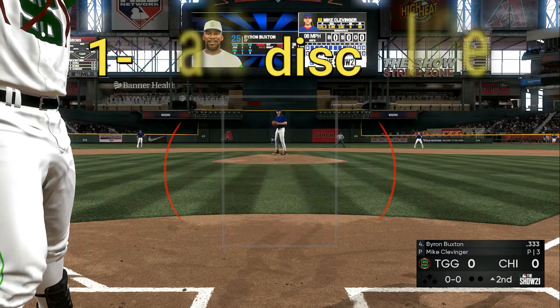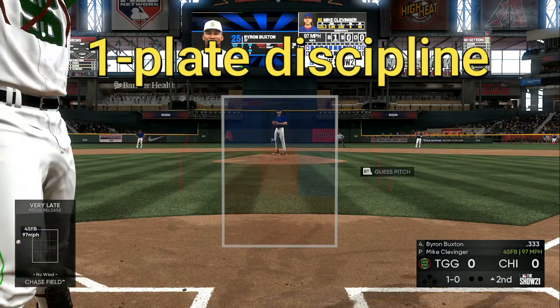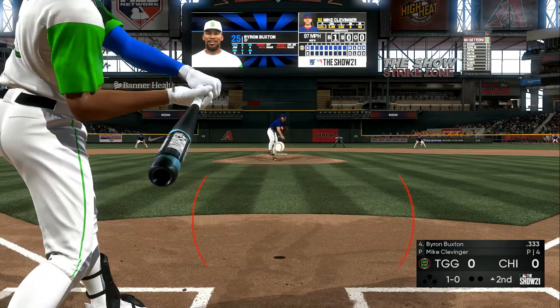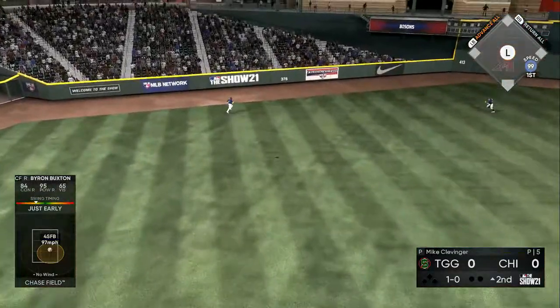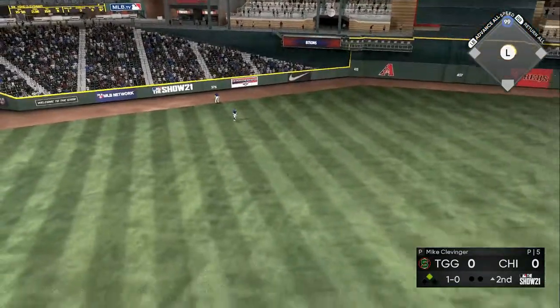Once you get into the match, the number one key is plate discipline. I know everybody's gonna say it's easier said than done, but I'm gonna give you the easiest method. Plate discipline means no matter what the pitch is — fastball down the middle, slider, curveball — you're not gonna swing at the pitch until you apply tip number two.